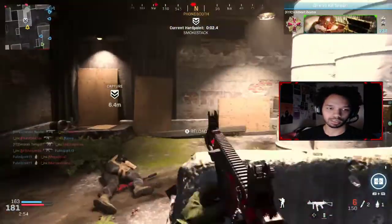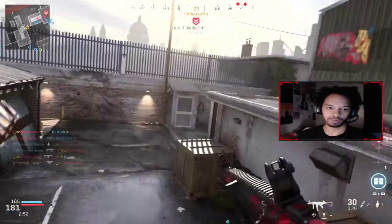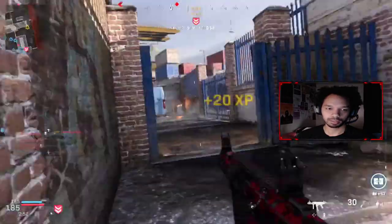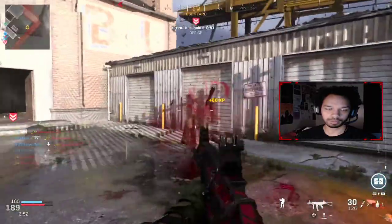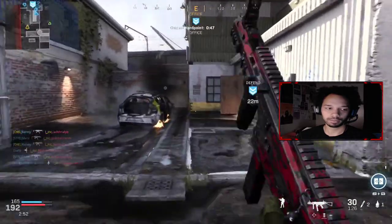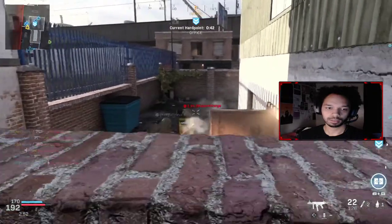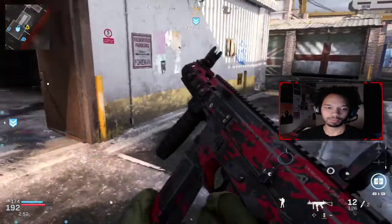These dudes are getting so lucky on me. I'm really interfering with my killstreaks — I'm trying to do it here, but it seems like they would immediately just take them out. We want this spawn for next anyway. They're winning though, so let's see if we can actually stop them from winning here.